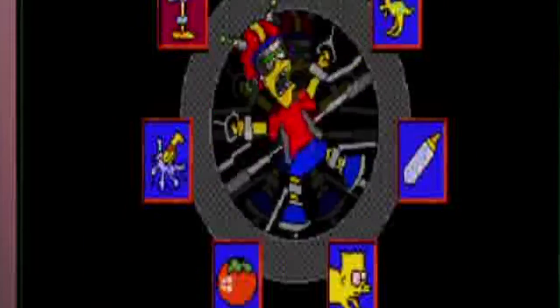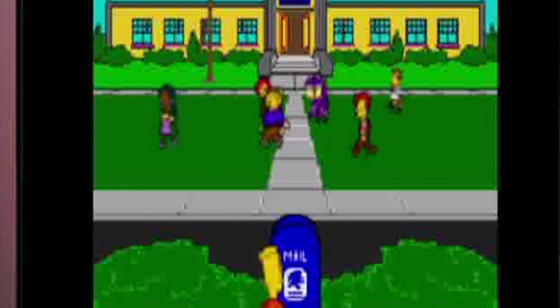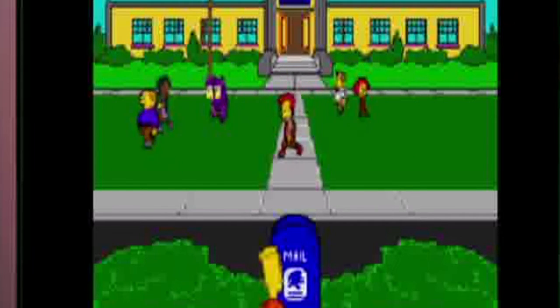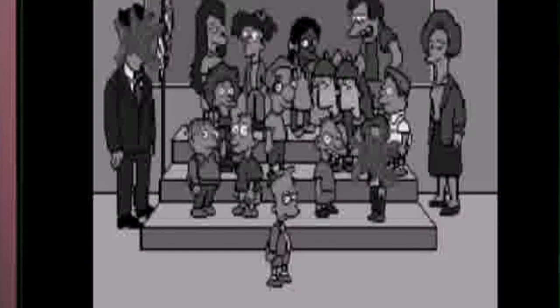On to the next level - so now you're Bart throwing tomatoes at your classmates and whoever's in the background, including Principal Skinner. One thing to know is you're going to have a certain amount of tomatoes that you can use in the game. Once you use up all your ammo without getting everyone, you're fucked.